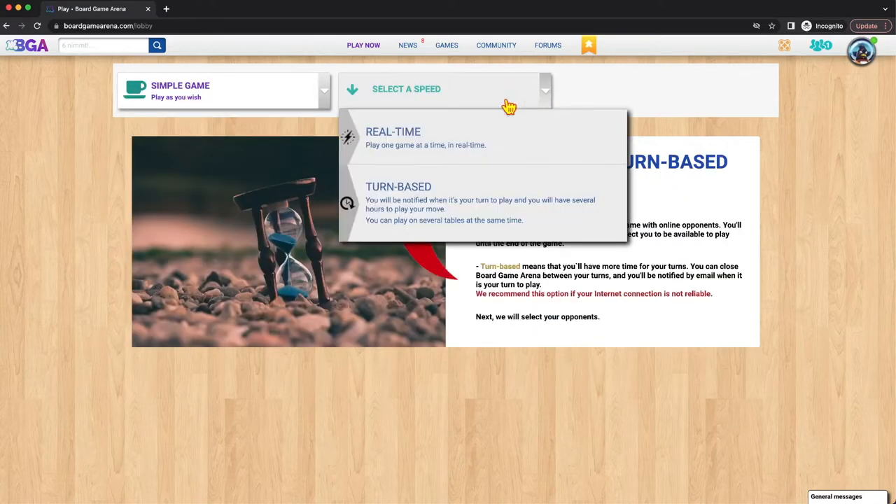You can then select your speed — real-time or turn-based, as mentioned before. Real-time games might be something you want to do with friends or family where you know you're going to be playing together and everyone's going to stay there. Turn-based might be something you want to do if you just want to try out a game and take a couple turns a day, without a huge time commitment all at once.